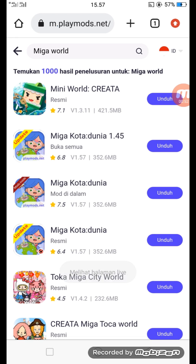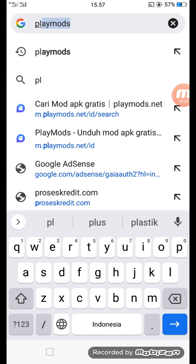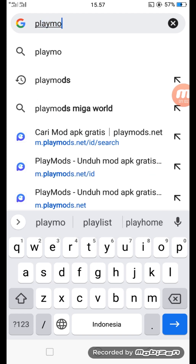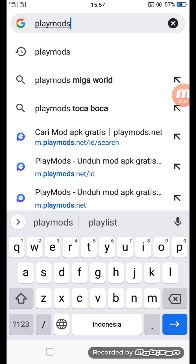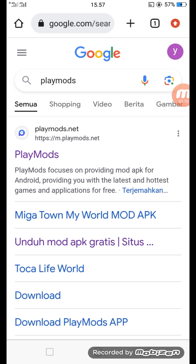Sekarang kita klik aplikasinya biar Mega World-nya gratis. Kita klik Ply Moods. Ini dia Ply Moods. Kita klik yang bagian pertama dan keluar seperti ini. Tinggal kalian klik yang Ply Moods.net, yang sebelah atas ya.